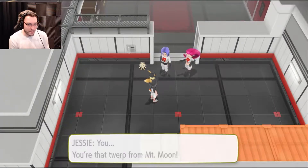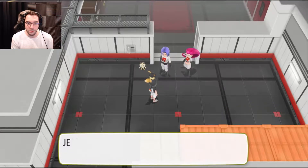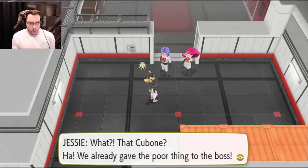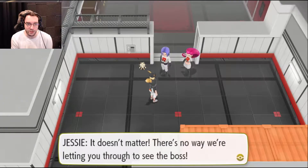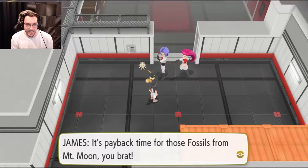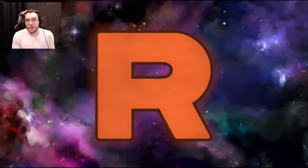You! You're that twerp from Mt. Moon! Just how long are you going to follow us around? I know I'm beautiful, but what do you want? To rescue Cubone. What? That's Cubone! We already gave the poor thing to the boss! There's no way we're going to let you through to see the boss. It's payback time for those fossils from Mt. Moon, you brat! Here we go!